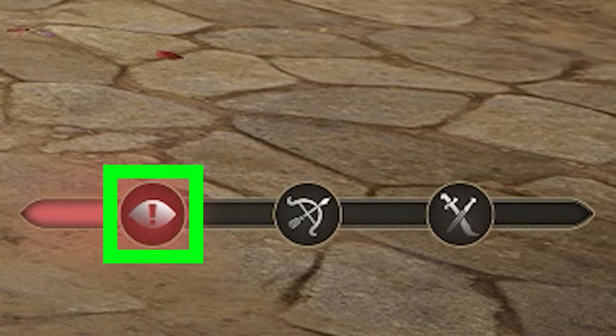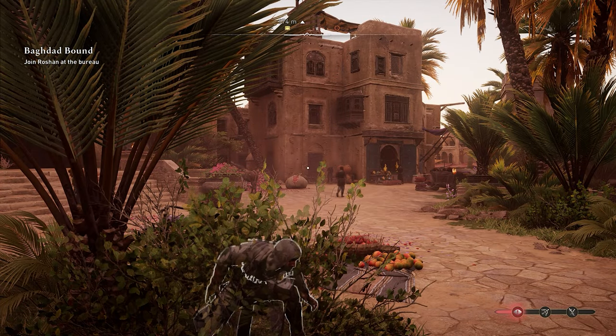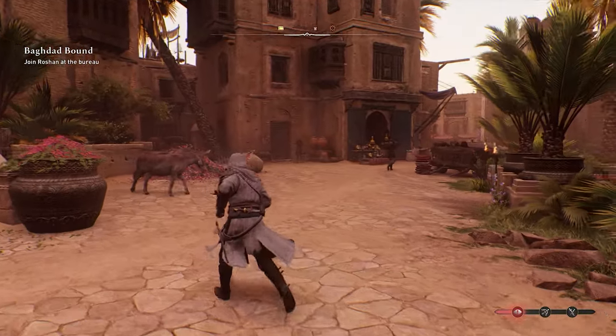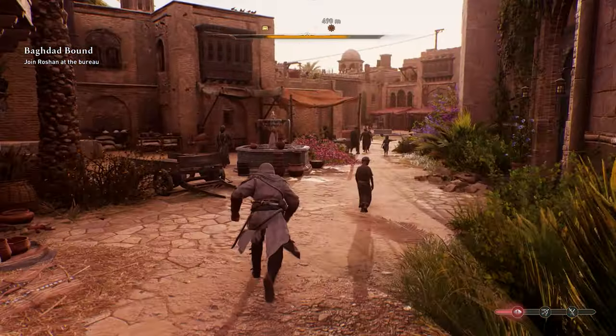Once you reach the first circle, you have a level one notoriety, and that's when wanted posters will start popping up around cities. With all of that being said, once you have notoriety, all you need to do to start finding these wanted posters is look at the top of your screen at the compass. As you start moving around the city, little poster symbols are going to start showing up on your compass.